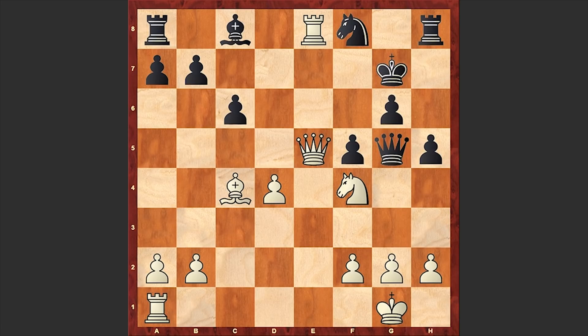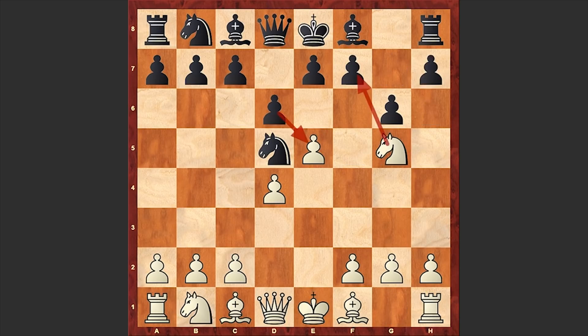This was a nice attack by Heinrich Wagner, and this line with Ng5 can actually be problematic for black if your opponent doesn't know the theory well. In case of Bg7, again Nf7 works, and this is a really good way of starting an early attack.